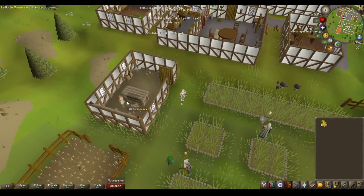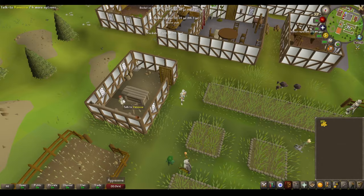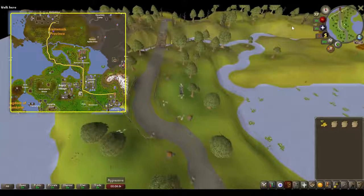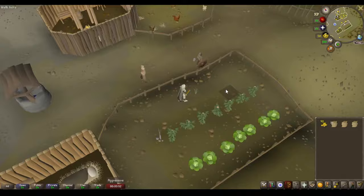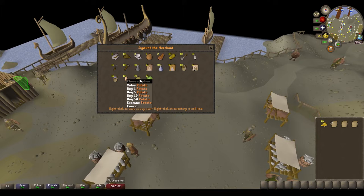For this reason, we'll start at Vanessa's farming shop in Catherby with about 100 to 500 GP. Buy three empty sacks from the shop. From here, run to Relika and into the onion patch in the southeast corner. Pick ten onions and put them into one of the empty sacks using the fill option. From here, run to Sigmund's General Store near the docks and buy ten potatoes and ten cabbages, filling the two remaining empty sacks.